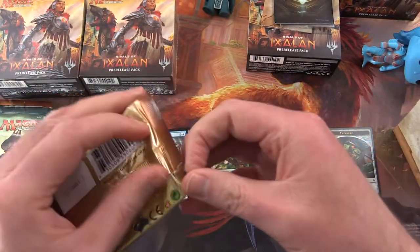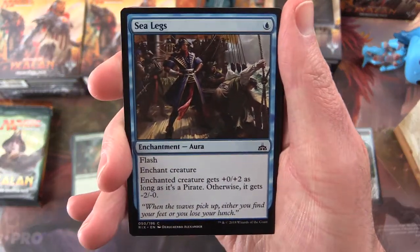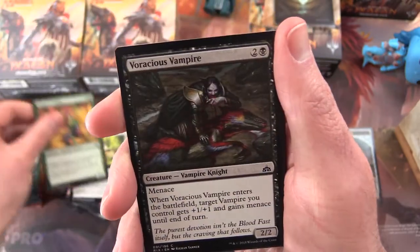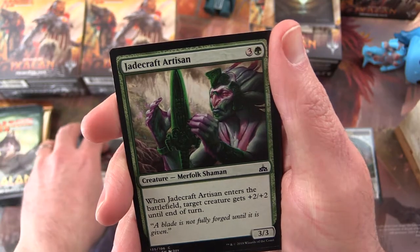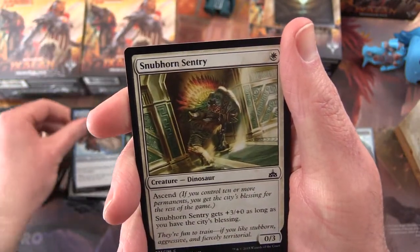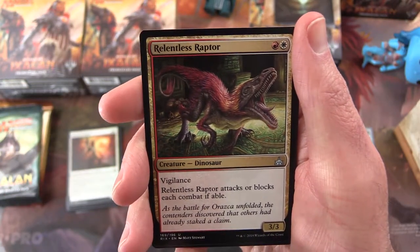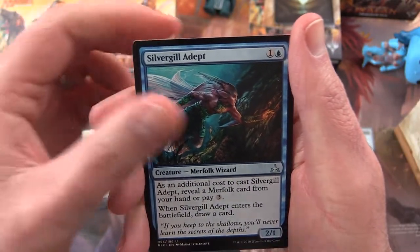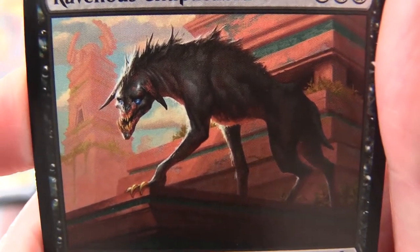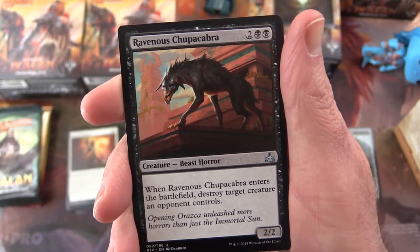This time I'm going to mix things up a little — we'll do Rivals of Ixalan. We have Sea Legs, Sun-Coloured Raptor, Legion Conquistador, Guiltgrove Stalker, Voracious Vampire, Jadecraft Artisan, Traveller's Amulet, Kitesail Corsair, Snubhorn Sentry, Martyr of Dusk. The uncommon is a Relentless Raptor. Silvergill Adept. And Ravenous Troopacabra — I think this is my first pull of this charming young fellow. He enters the battlefield and destroys a target creature an opponent controls. He's a 2/4.